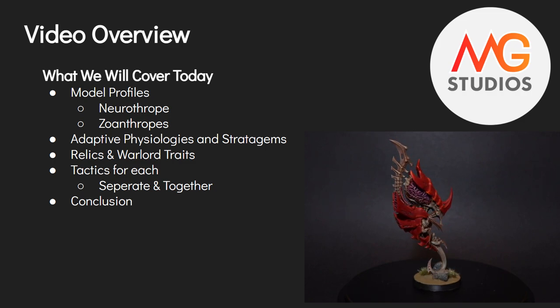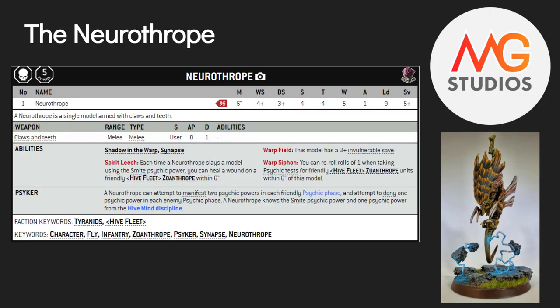In the end we'll come to a conclusion about what we think of the brain boys right now in the state of 9th edition. We will look at the Neurothrope first. He is 95 points and one of our most solid HQs. He's a slow 5-inch move, but that's okay — he can fly, he's a character, and he doesn't really need to get anywhere fast. Weapon skill can come into play; he does headbutt.